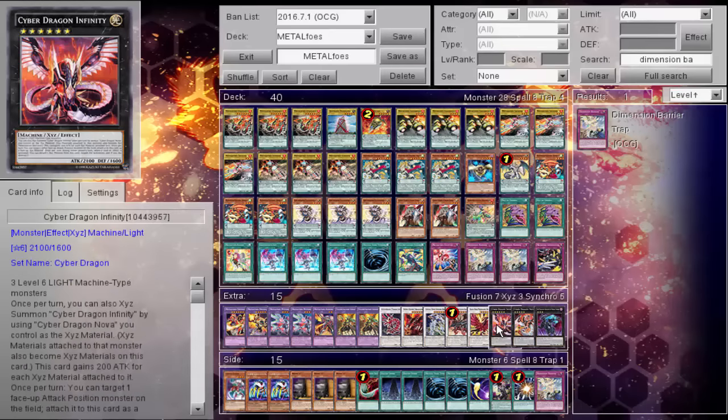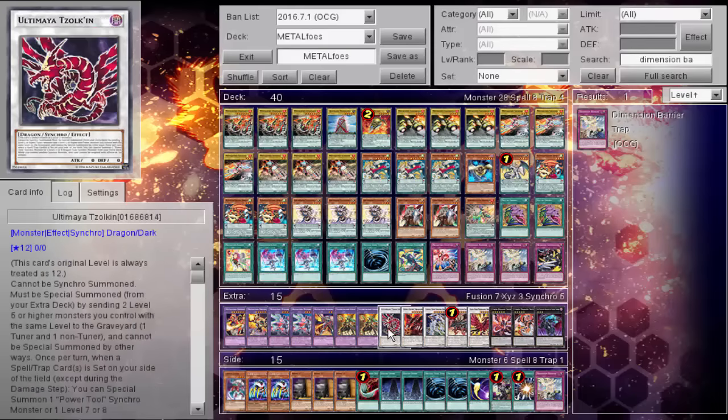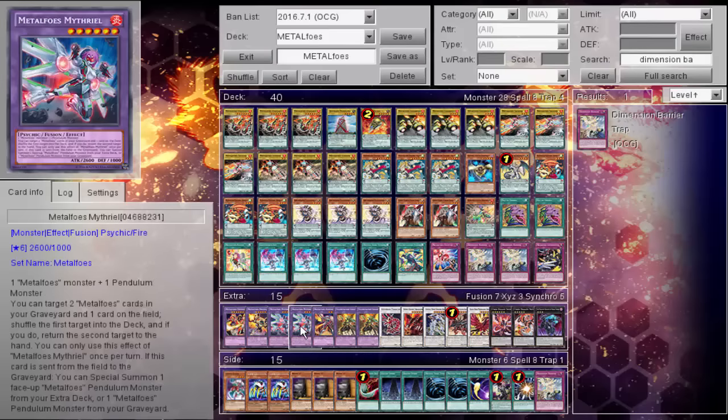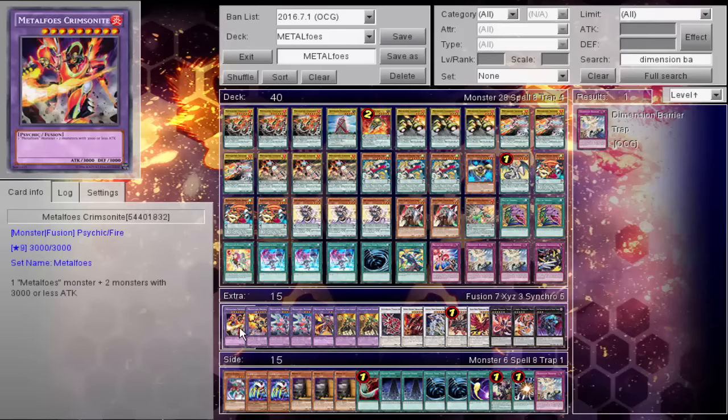Next, the extra deck: Breaksword, Nova, Infinity, Moonlight, Ignister, Crystal Wing, Void Ogre, Tzolkin, two Full Metal Alchemist, one Edamante, two Mithrile, one Orthreek, and one Crimson Knight.